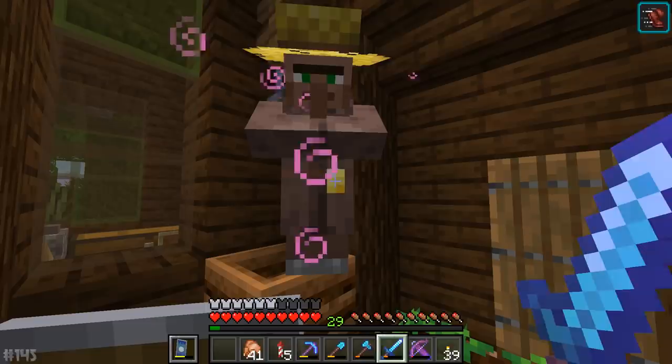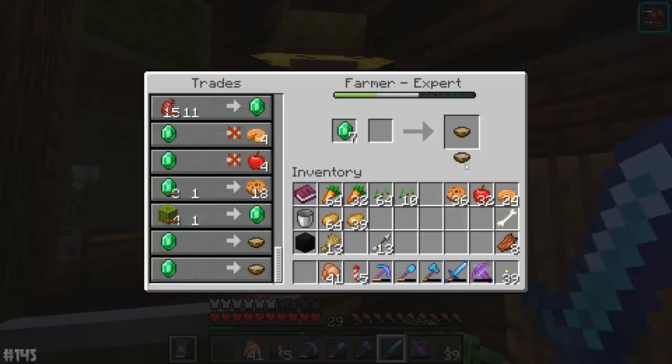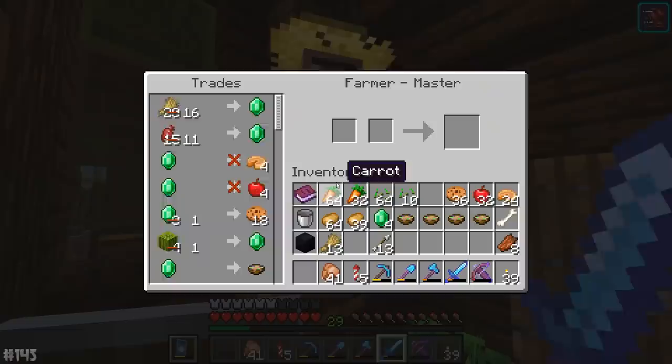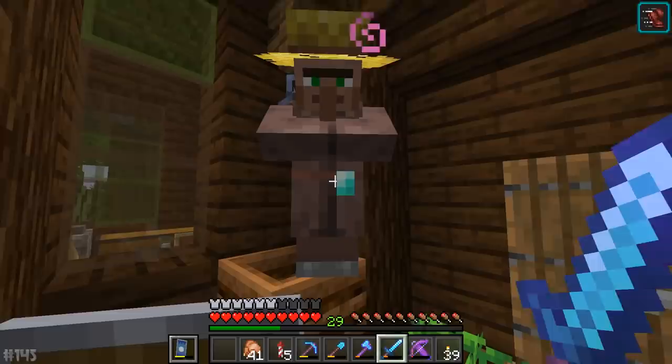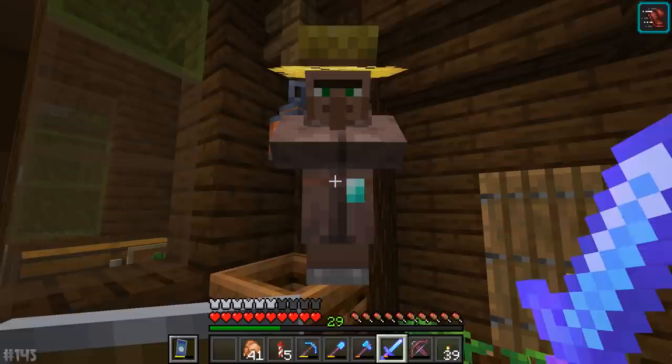Journeyman is the gold standard, now emerald standard — expert. We've got ourselves a couple of suspicious stews here. We'll buy two of each, why not? And then diamond standard is master. We can buy golden carrots and glistering melons. Golden carrots are arguably the best food source in the entire game. This guy is now fully ranked up, no longer has an XP bar, and is now master ranked.